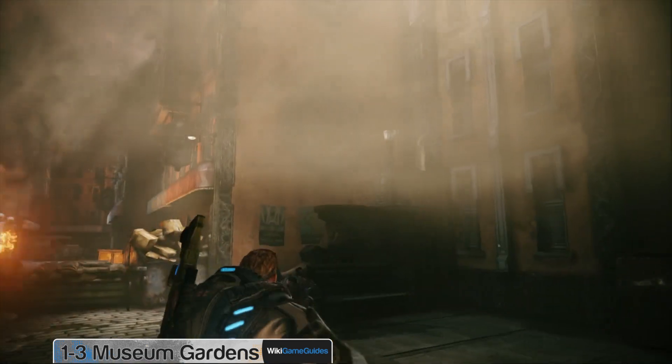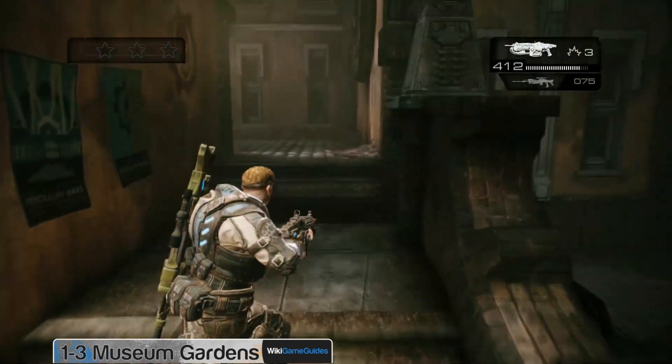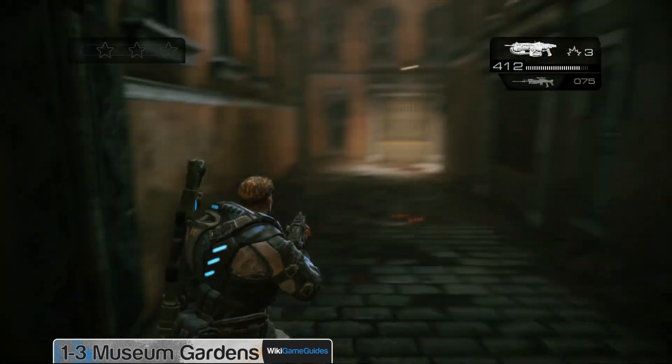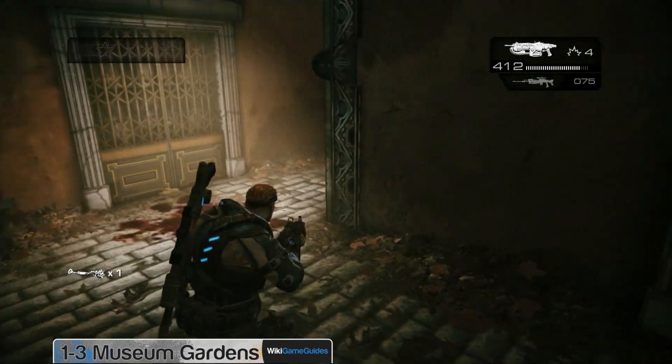Chainsaw through that door, and then on the right you'll see the spray. Follow this back alley, and in this back corner you'll find the third COG tag.